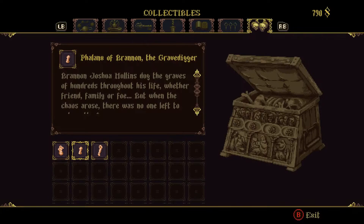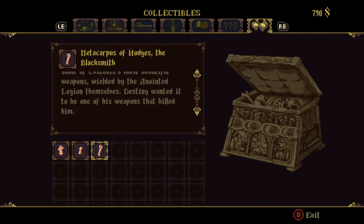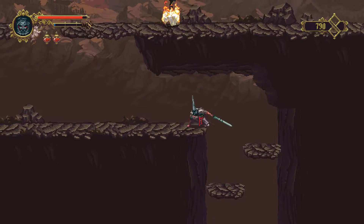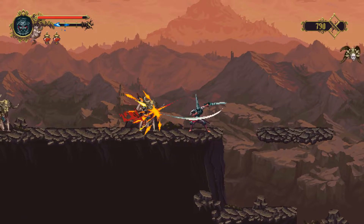Metacarpus of Hodges the blacksmith: Blacksmith Brendan Hodges forged some of Custodia's most beautiful weapons, wielded by the anointed legion themselves. Destiny wanted it to be one of his own weapons that killed him. That is rough.